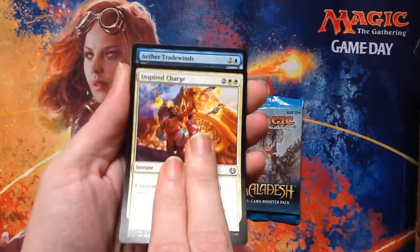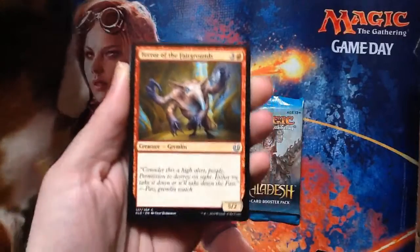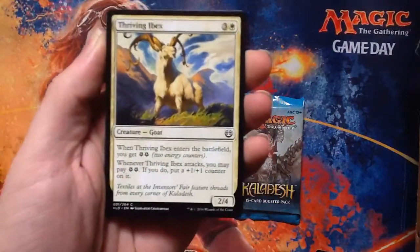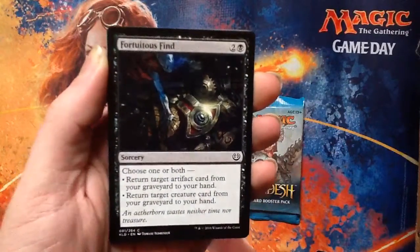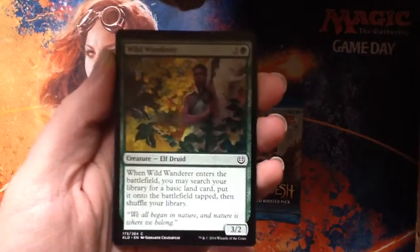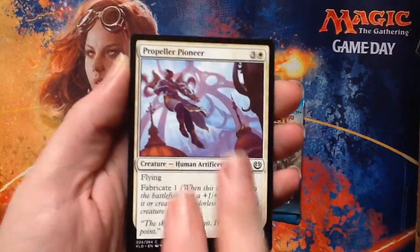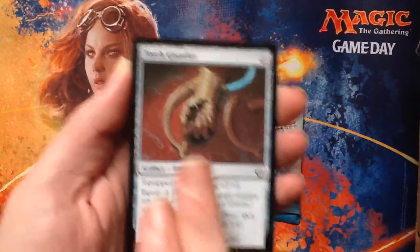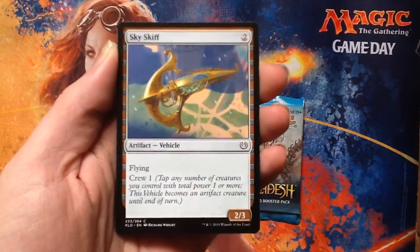Inspired Charge. Aether Tradewinds. A motherfucking Baby Nyx. Terror of the Fairgrounds. Motherfucking Baby Nyx. Thriving Ibex. Fortuitous Find. Wild Wanderer. Propeller Pioneer. Torch Gauntlet — it's a gauntlet with a torch on it. Hunt the Weak. Skysciff.